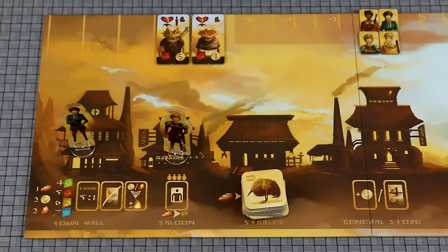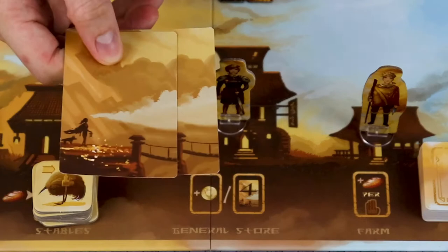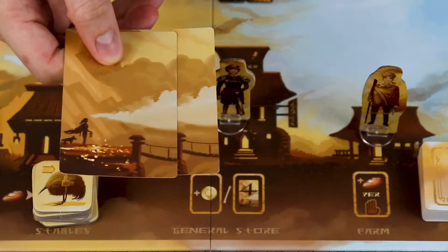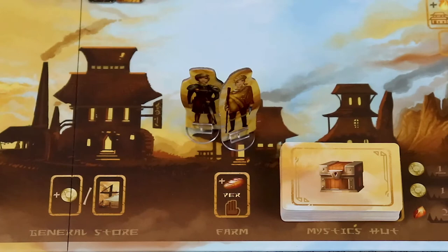Purchase a pack bird to increase your movement and your treasure card limit by paying one food at the staples. If you go to the general store, you simply gain a coin or draw four cards total from the basic and advanced artifact decks. Choose which ones you'd like to keep and discard the others. At the farm, you'll gain one food for every skill symbol you have. If you already have a pack bird, you can visit the mystic's hut to draw a treasure card.